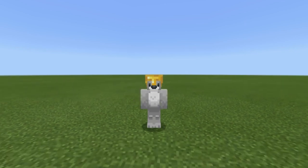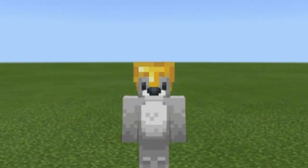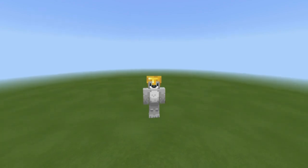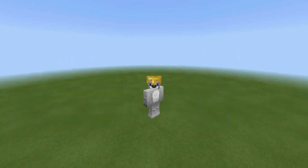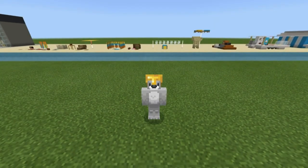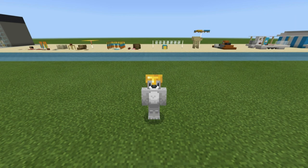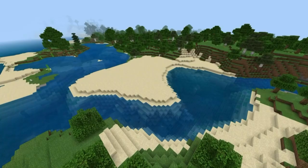Hey, what's up YouTube. In this video I'll be showing you how to make a beach, but there is one problem - my tutorial world lacks two very important things that a beach requires: sand and water. So I've had to improvise. Here is my tutorial world's beach - it's looking pretty sad. So for the actual tutorial we might have to go out into a different world and actually find a beach.